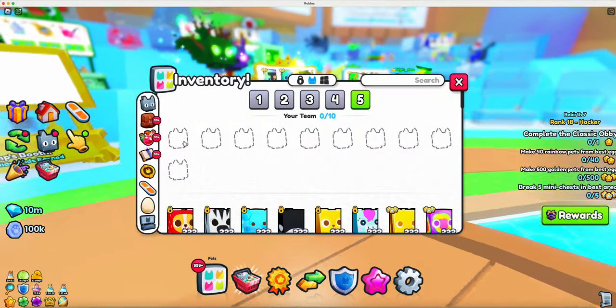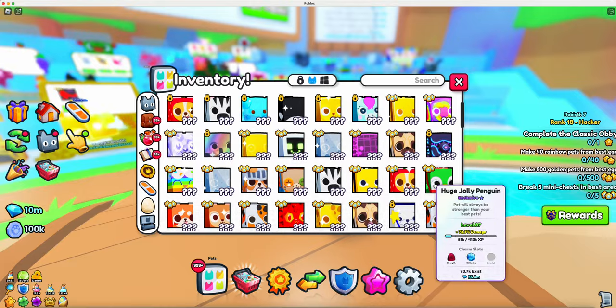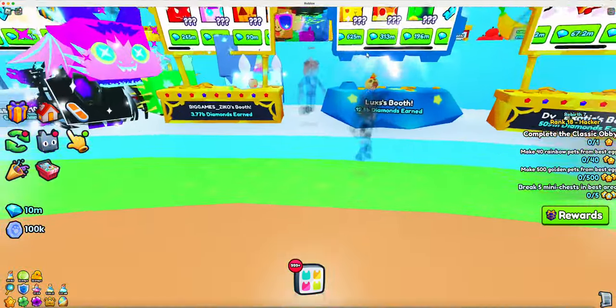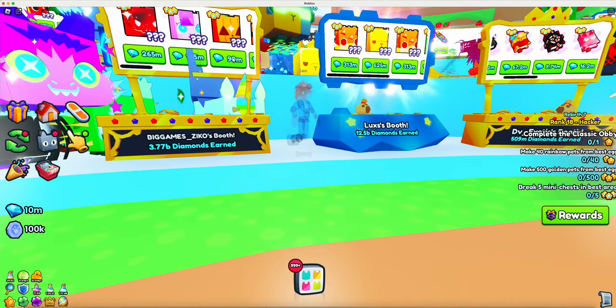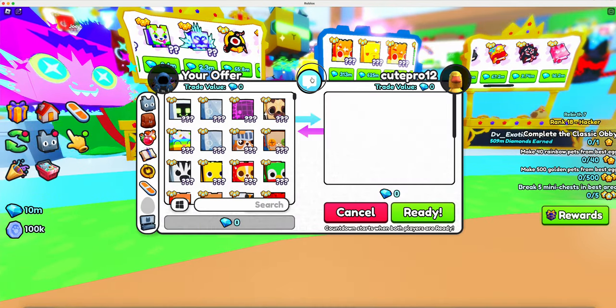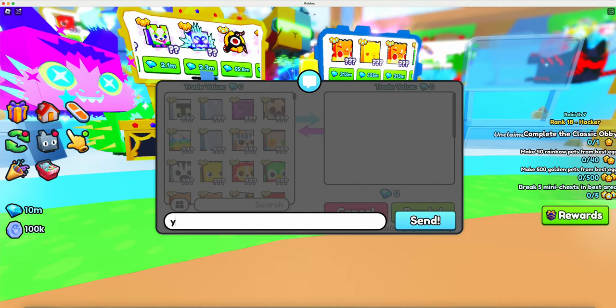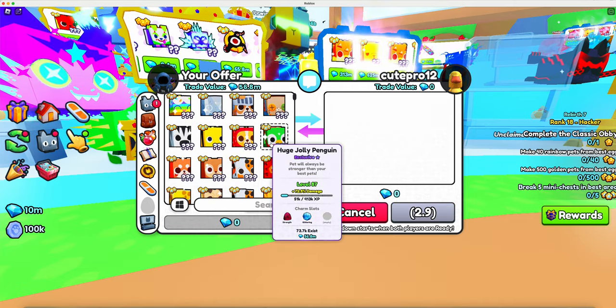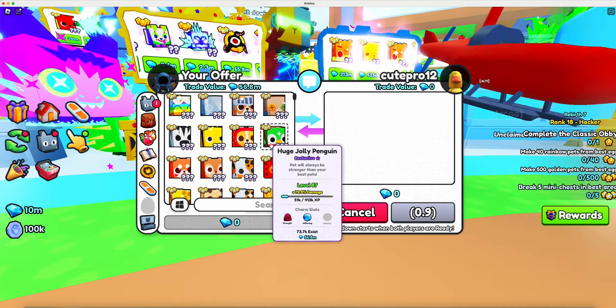All right, let's do it with a huge. Say you went to this guy's booth — let's do this one first. Can I offer for the jolly penguin? It's a jolly penguin, it's very jolly. And another way is if it allows you to trade directly.